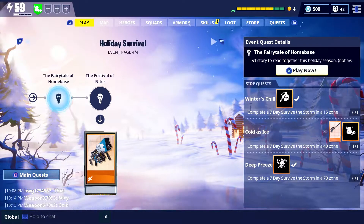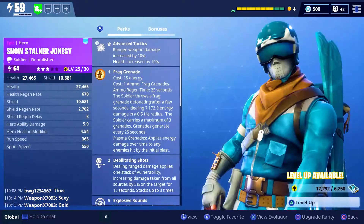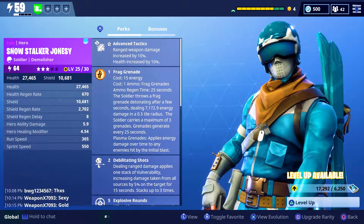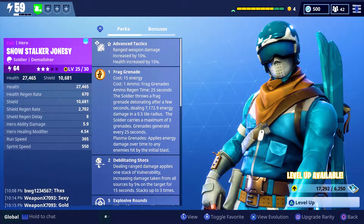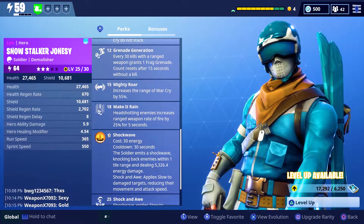Now on to what else we're going to be doing today — we're going to be using the Snow Stalker Jonesy. He's one of the new heroes released. If we take a look at his skills, we see his three core abilities are Frag Grenade, War Cry, and Shockwave.